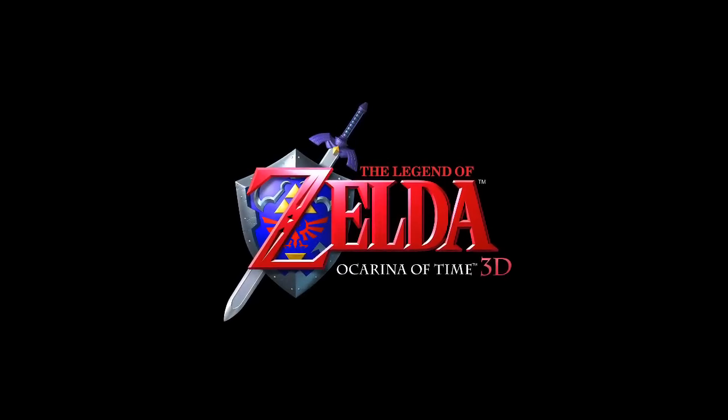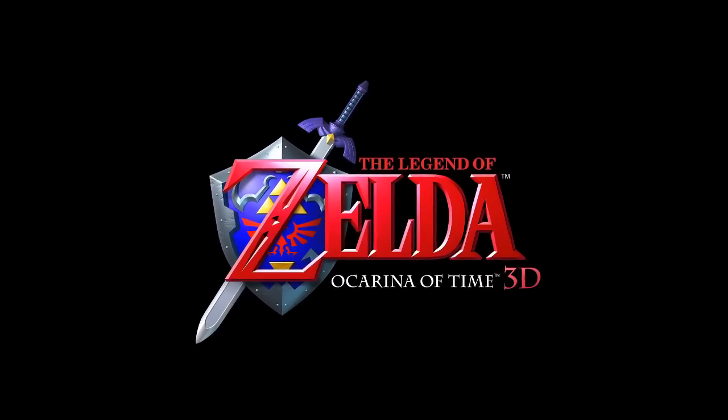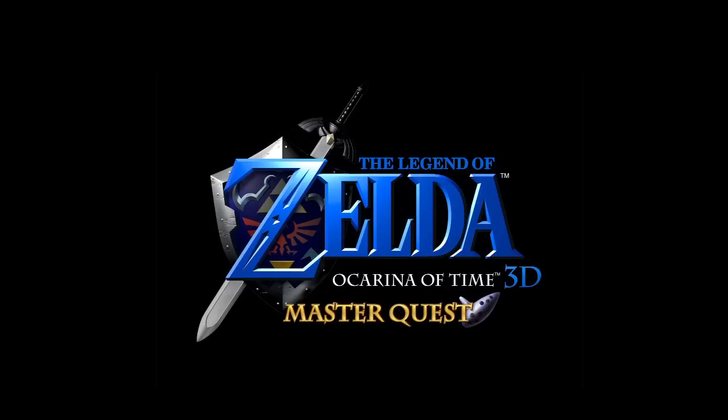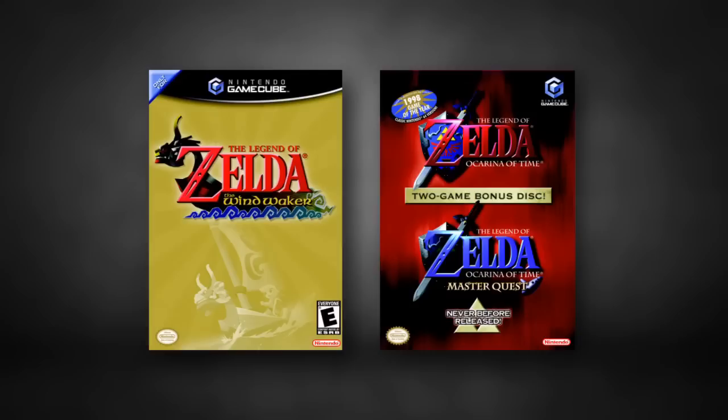Did you know there's a second adventure hidden inside The Legend of Zelda: Ocarina of Time 3D? This second adventure is known as the Master Quest. It was released as a pre-order premium along with The Legend of Zelda: Wind Waker, released in 2002.